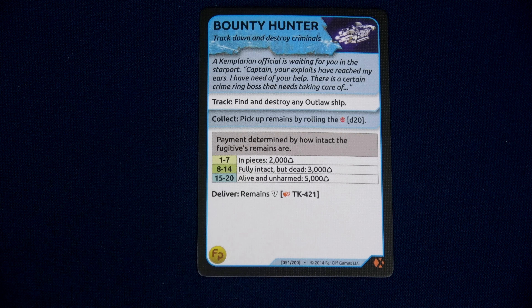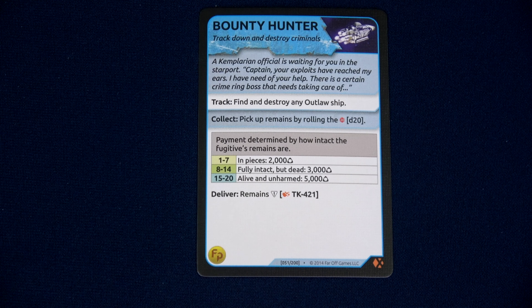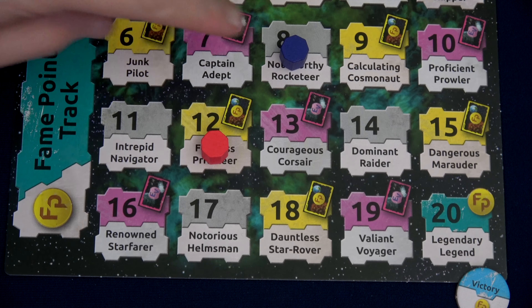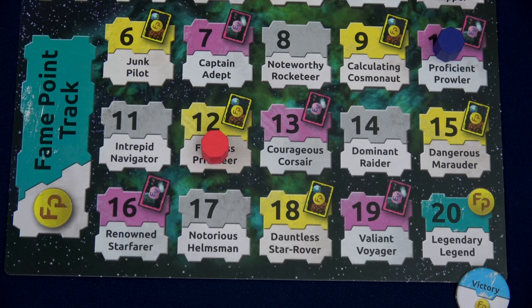We have a 9 — just enough! We will gain 2,000 credits for taking out the Scoundrel, and we have found and destroyed an outlaw ship. A Keplerian officer is awaiting for you in the starport: 'Captain, your exploits have reached my ears and I have need of your help. There is a certain crime ring, Bross, that needs taken care of.' It's been taken care of, friend. Now all we need to do is get to the mission point at TK421 for another fame point. We also have our Fierce Fighter — once per game when you destroy an NPC ship, earn one extra fame or double the money — I'm going fame, that's what we need. So we're going to gain two fame for taking out the Scoundrel, putting us to 10 fame.